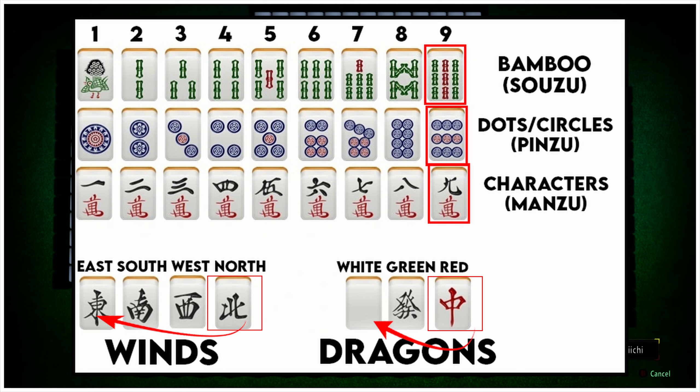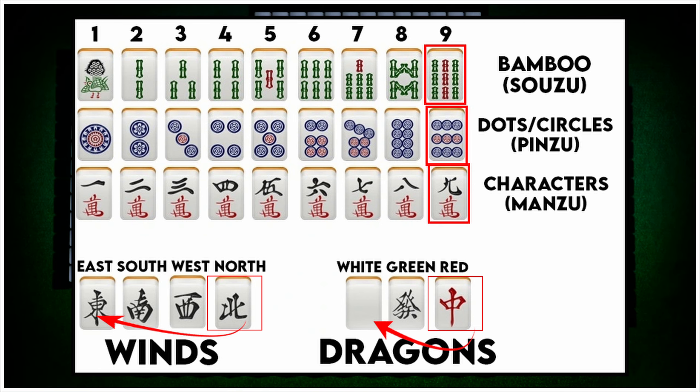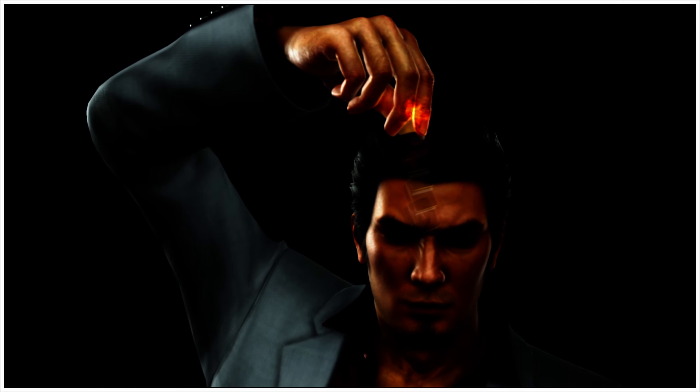Then we have the dragons. If the Dora or Ura Dora indicator is the red dragon, the Dora tile is the white dragon. The dragon sequence is: white dragon, green dragon, red dragon, white dragon, green dragon, red dragon — and so on. Therefore, if the indicator is the red dragon, the Dora tile will be the white dragon.